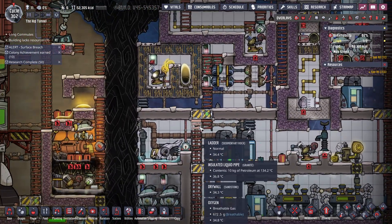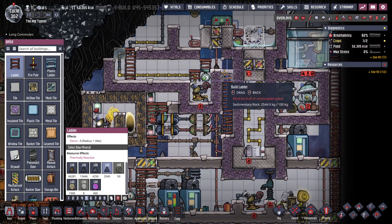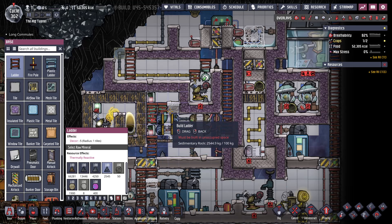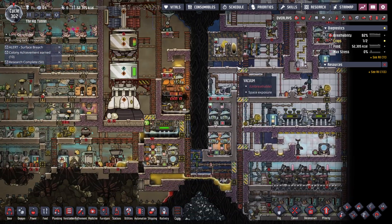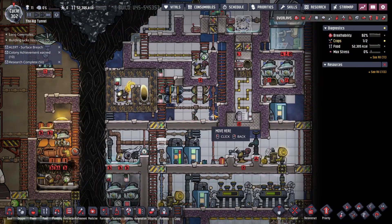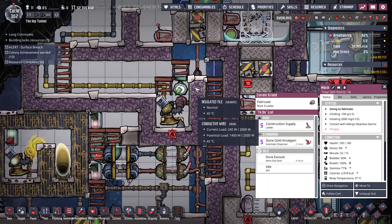Why are you unreachable? You should be able to hop up there and come down here. Alright, where's the dupe? You can move to here, you can move to there. Okay, so it is that. Well, let's make this a door.